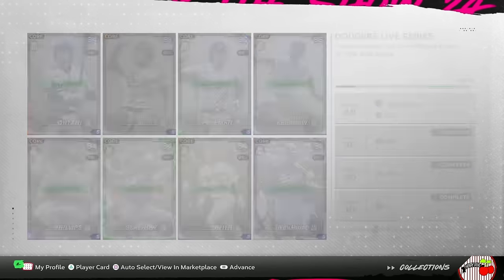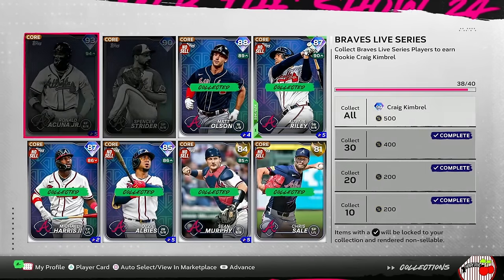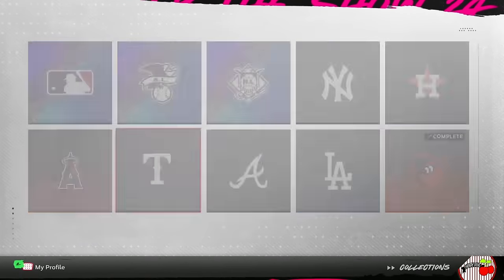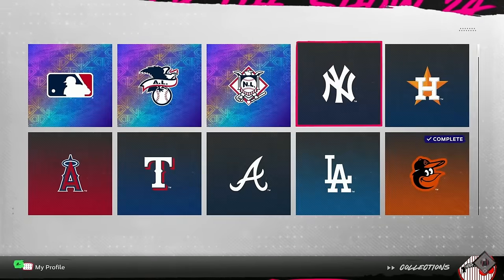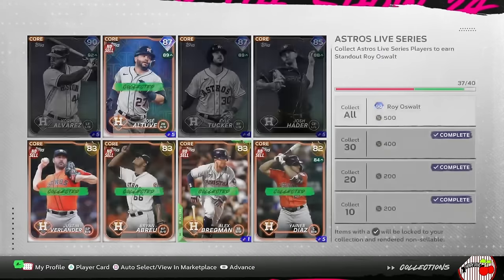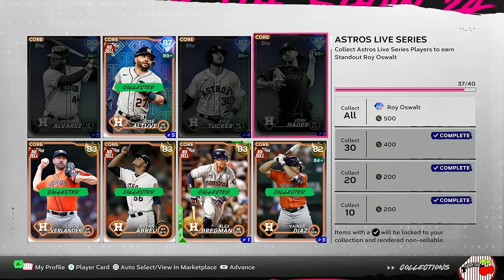No Money Spent is down to just six teams. I need Mookie Betts to finish the Dodgers, Acuna and Strider to finish the Braves, all four diamonds of the Rangers to finish them off, Mike Trout to finish the Angels, Aaron Judge and Garrett Cole to finish the Yankees, and then Jordan, Kyle Tucker, and Josh Hader to finish the Astros.